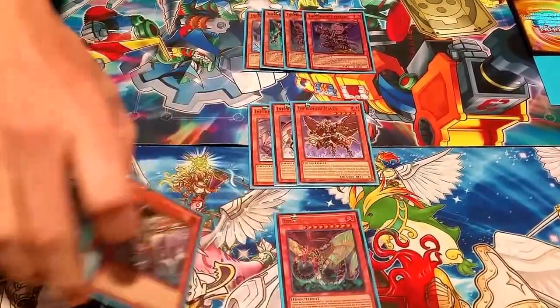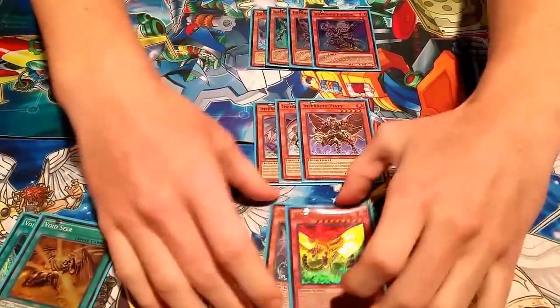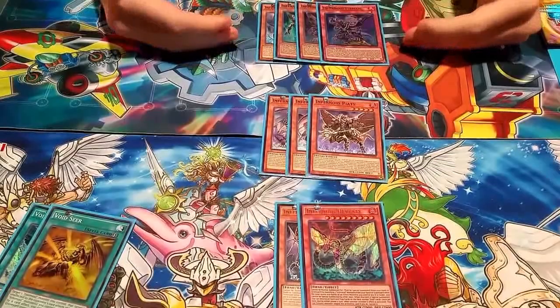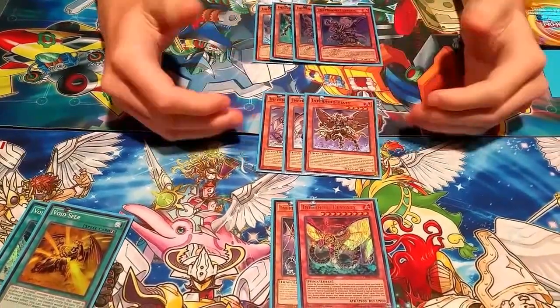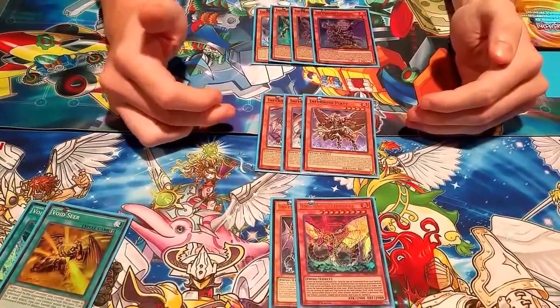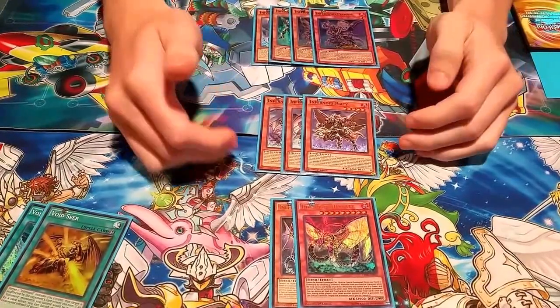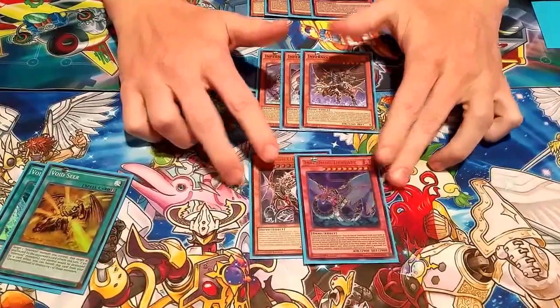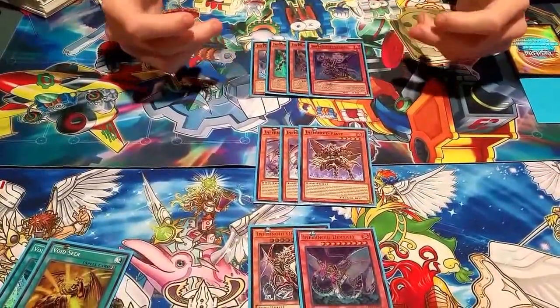There are actually three tiers of Infernoid monsters. I call them the babies, which are levels 1 through 4. There are the demi-bosses, which are levels 5 through 8. And then there are the boss-bosses, which are a level 9 and a level 10.